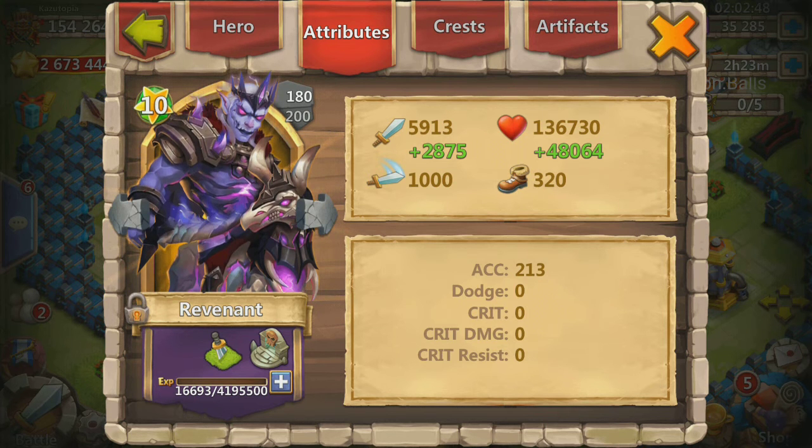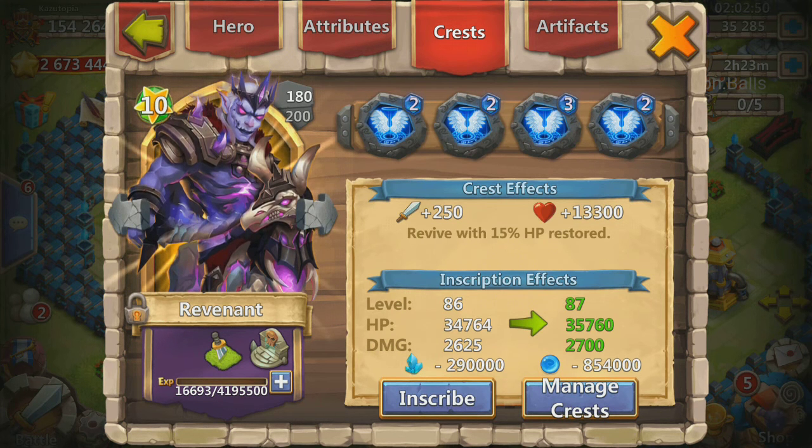He's at a workable level — level 86 on inscriptions, still working on that. And of course the revive crests to bring him back to life when he gets dropped by the Archdemon, so we can have him last as long as possible. In the videos you're about to see, he's actually running a level 3 revitalized crests so that he can proc sooner.